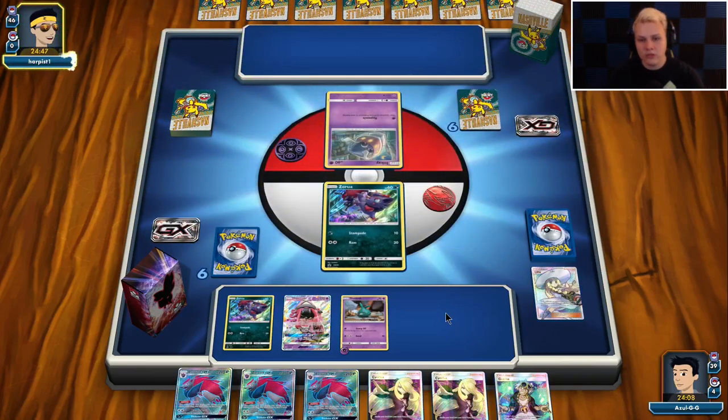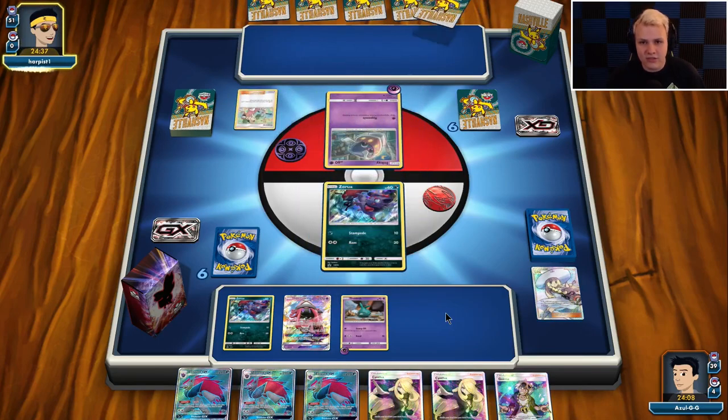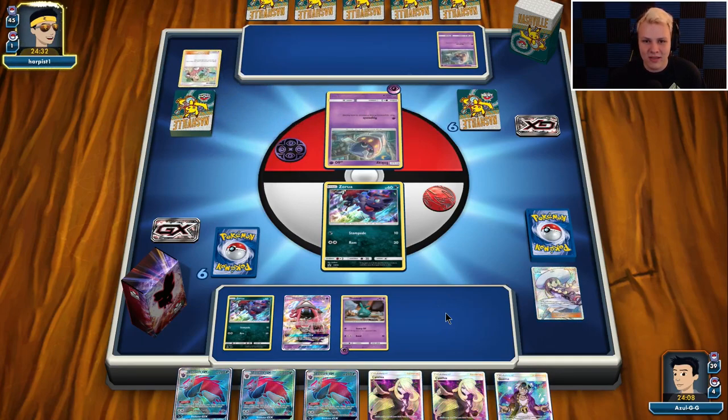We're going to be looking for a DCE next turn. If the Inkay stays active, we might just go ahead and punch the Inkay. He's playing a Malamar deck. Let's hope his turn isn't just Hypnosis Pass. He has the Copycat, so he's going to be able to play a little bit more than that. Looks like he's going to be going with the Hypnosis, and if he goes with Hypnosis, we're going to go with Cynthia.